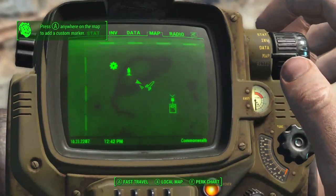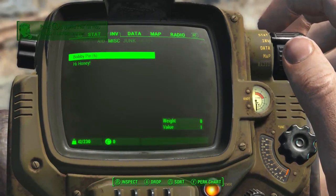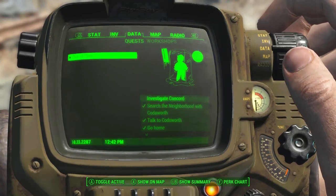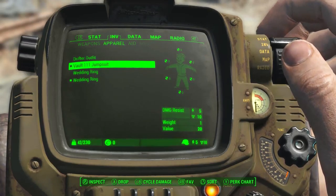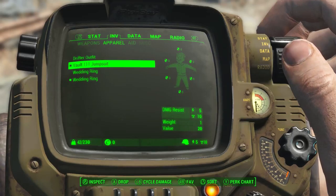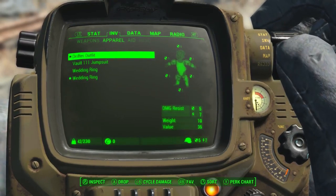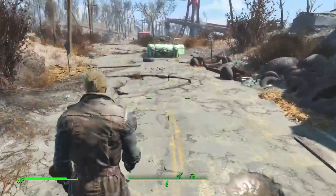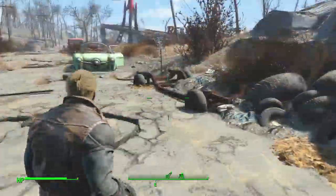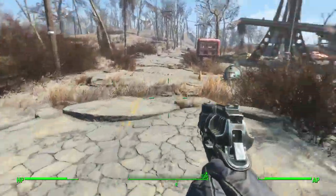Oh, now I can put a custom marker. Let's go back to stats. This armor gives me resistance to lightning by 5 and radioactive by 10. This one gives me zero lightning protection but gives me armor resistance — I'll put that on for now. I don't think I'll be dealing with too much radiation. Not bad, all right.